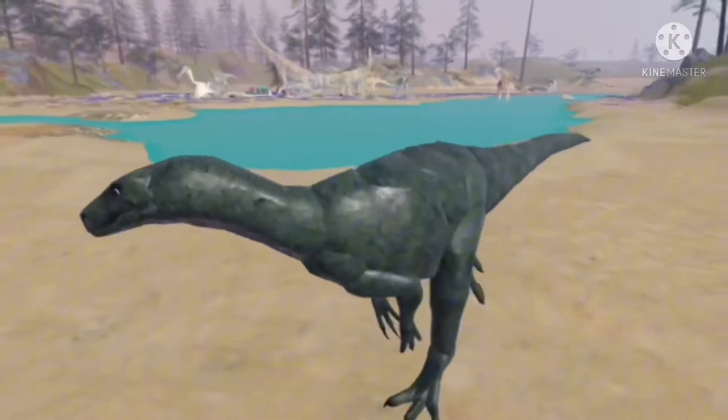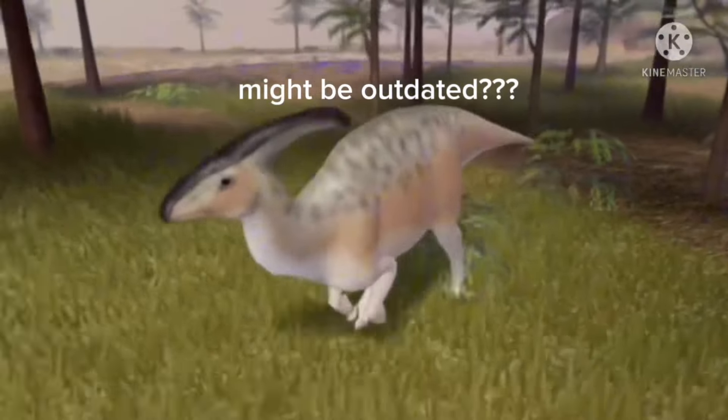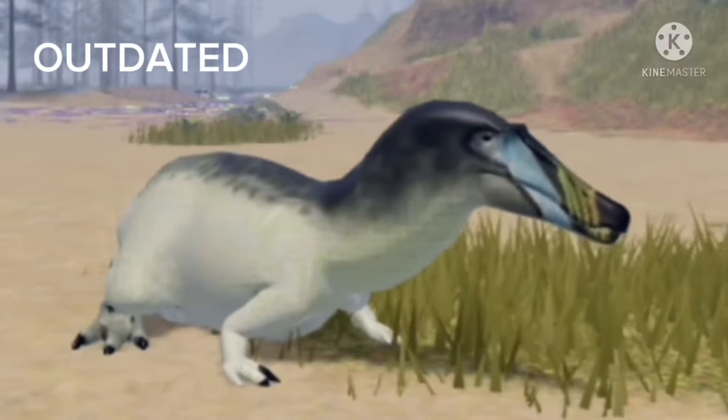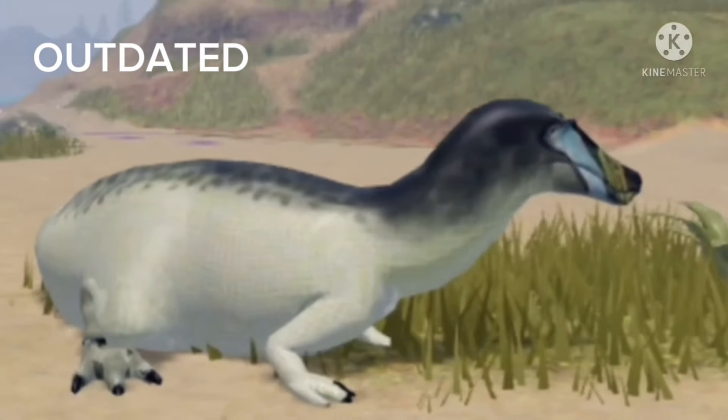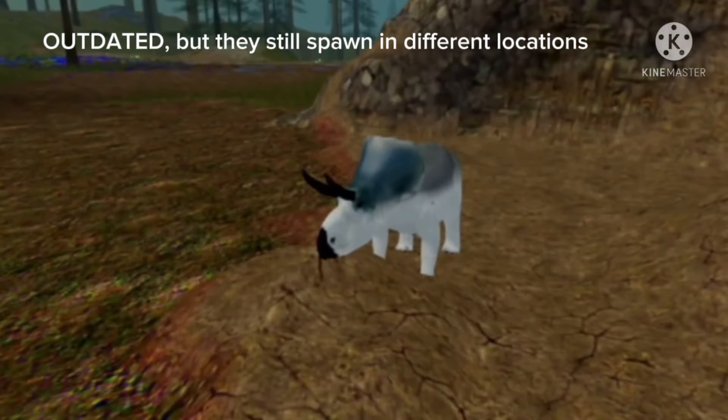Number 6: Herrerasaurus will most likely not get remodeled. Number 7: Parasaurolophus is the fastest herbivore in the game. Number 8: Baryonyx breaks its wrist when it sits. Number 9: Herrerasaurus spawns in a wetland, yet Mastodoniceratops spawns in a wet forest.